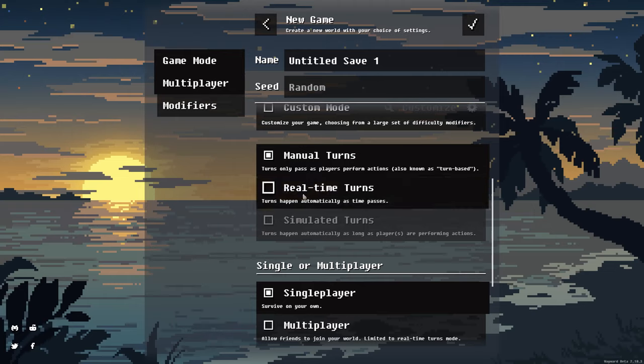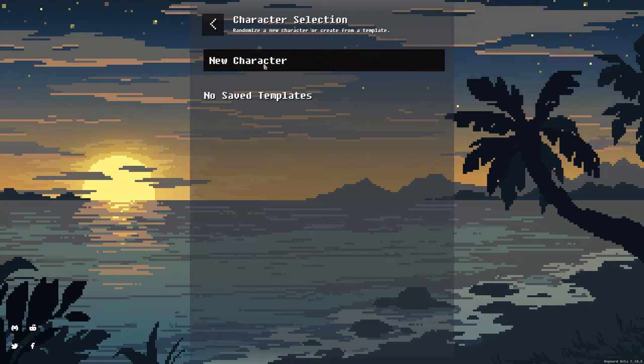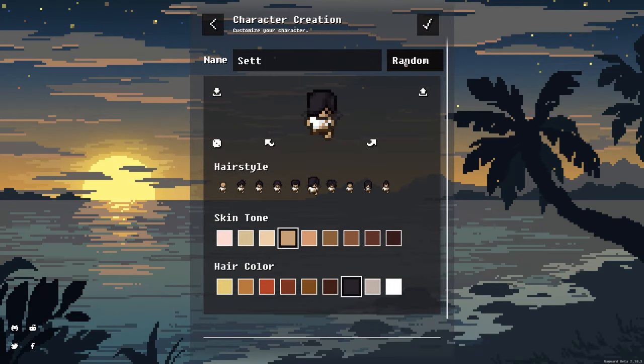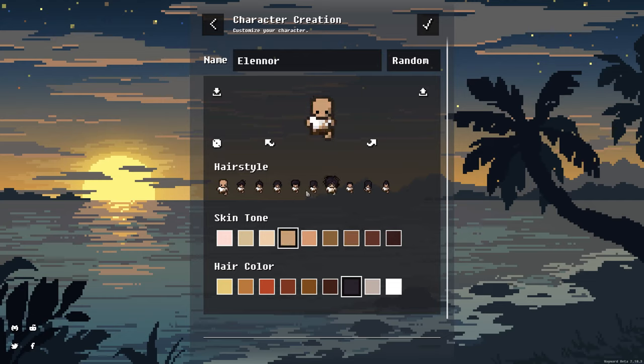I'd also recommend sticking with manual turns — you can do real-time turns where time progresses or turns tick without your movement, which makes it a little bit more difficult. So I'm just going to stick with manual turns, leave it untitled, and stick with a random seed. You can start a new character here and randomize it a little bit if you want.